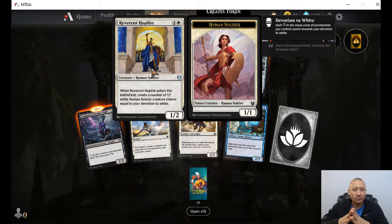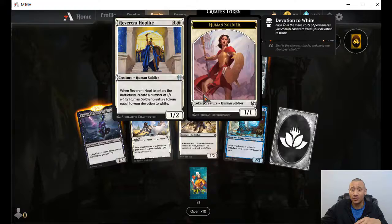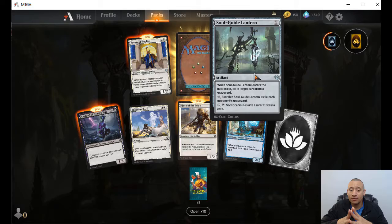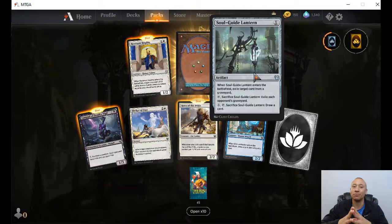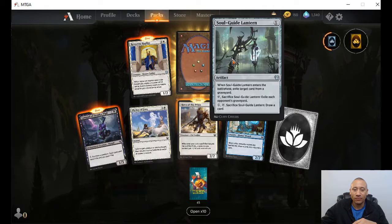Reveleant Hoplite — four plus one. Whenever it enters the battlefield, create a number of one-one white human soldier creature tokens equal to your devotion to white. So if you've got a bunch of white devotion, you can drop this and get a ton of tokens. Soul Guide Lantern — colorless, comes into play and exiles target card from a graveyard. Or sacrifice it to exile each opponent's graveyard — I love that! Or pay one and sacrifice it to draw a card. When you're thinking about cat-oven decks where they're reanimating things back and forth, this would be a way to get those things out of the game.